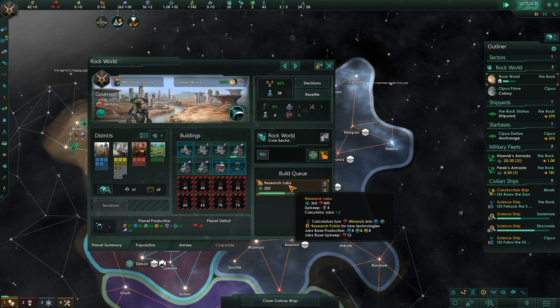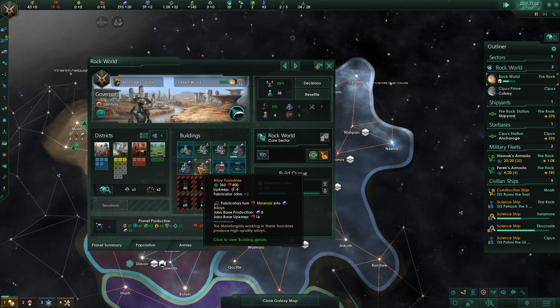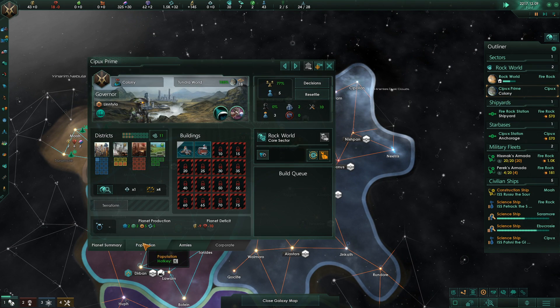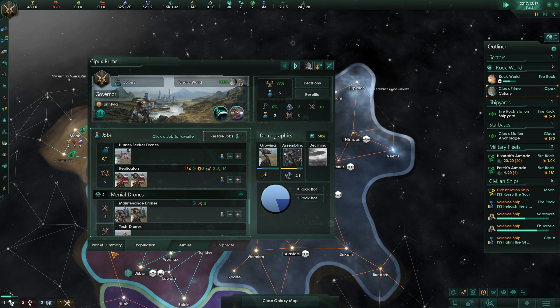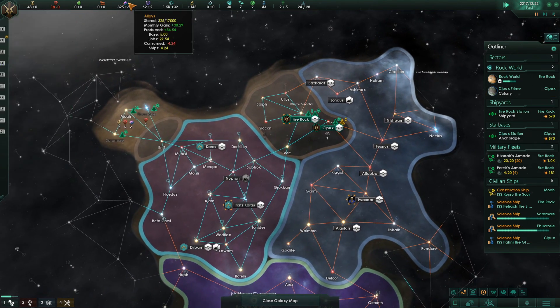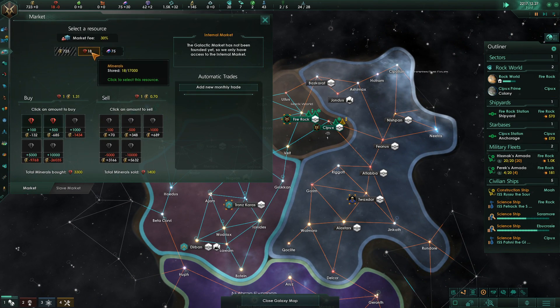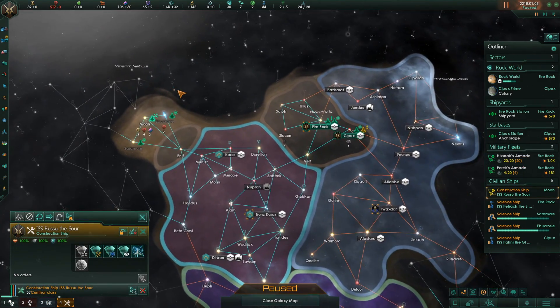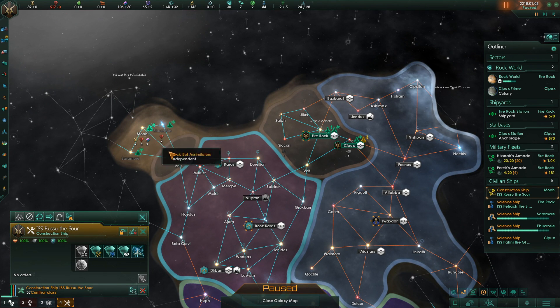Changing another one of our foundries into a research lab. I forgot that alloy foundries from my machine world give more alloys — I think normally it's only six for a regular empire, but it's eight here. It still costs more minerals, but more per job is still fantastic. Our minerals aren't doing fantastically though, so we're going to need to start mining on this world as soon as we can. We're at plus zero energy, so may as well use those alloys for minerals so that we can start grabbing all these systems.